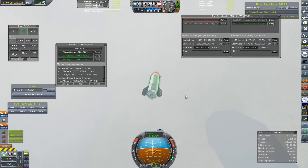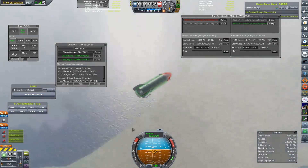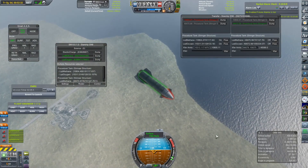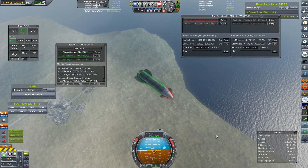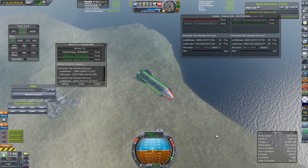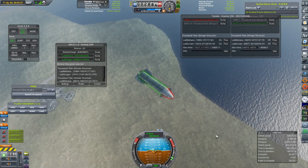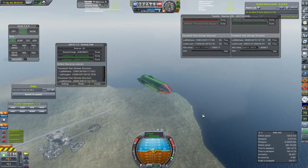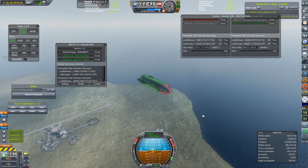Here we can see we are just about to make it through the cloud layer now. We are only 4,000 meters above the surface of Earth and we are coming down at a nice slow and steady 120 meters per second. Our velocity is coming down due to the fact that we are entering a thicker part of the atmosphere and really slowing ourselves down by being in this orientation.